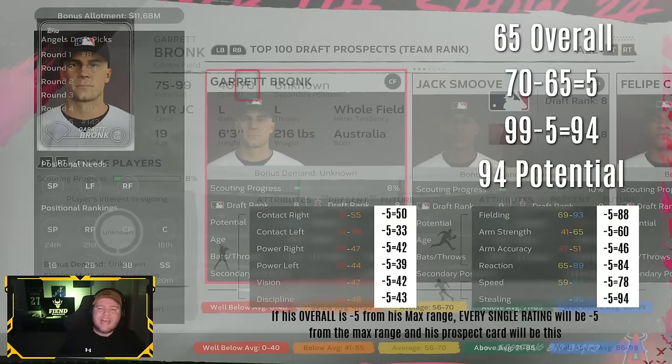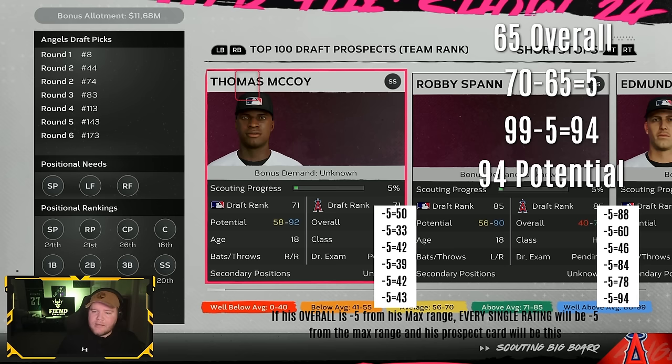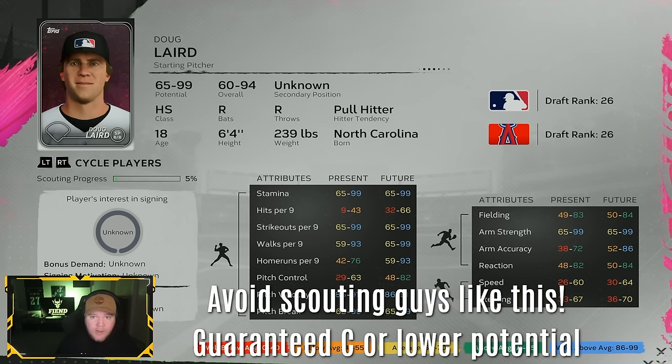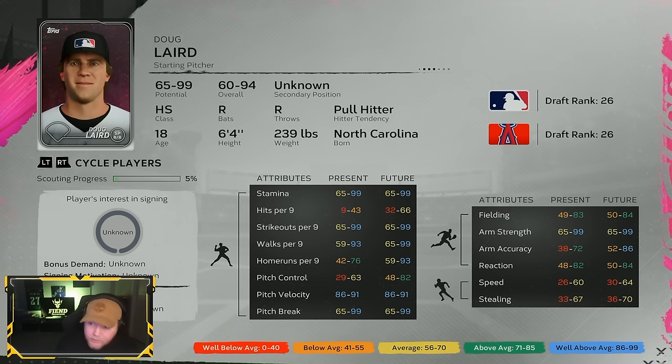This helps you avoid scouting a guy that looks insane but will be terrible. Here's a good example — a starting pitcher ranked 26, probably going in the first round. His potential is supposed to be only five higher than his overall. I'd always look at present ratings. In MLB The Show, development goes a lot off of MLB service time and how players perform — not a blank slate. People progress as they perform, so you have to train them for them to really get better.